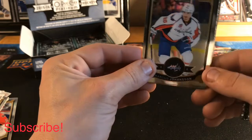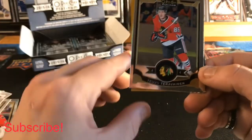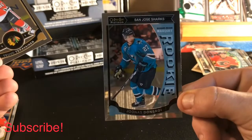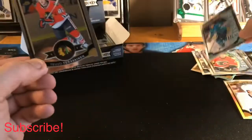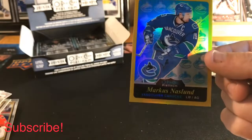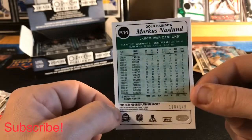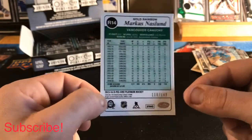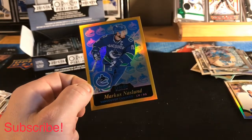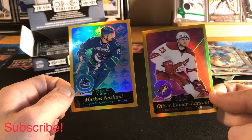Looks like we got another gold here — Marcus Johansson base, a Jonas Donskoy Marquee Rookie, and our gold is a Vancouver Marcus Naslund retro gold rainbow, that's our second retro gold rainbow. Also out of 149, numbered 116. Another very nice looking card — retro gold rainbows are actually very nice, very shiny.